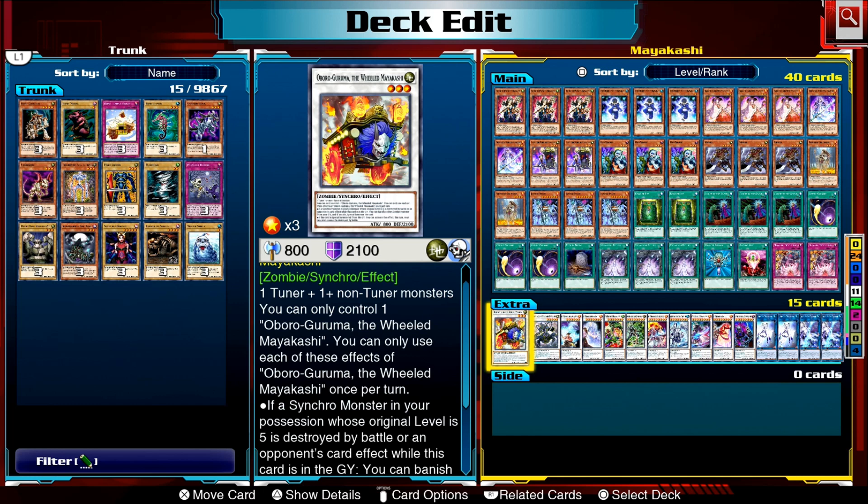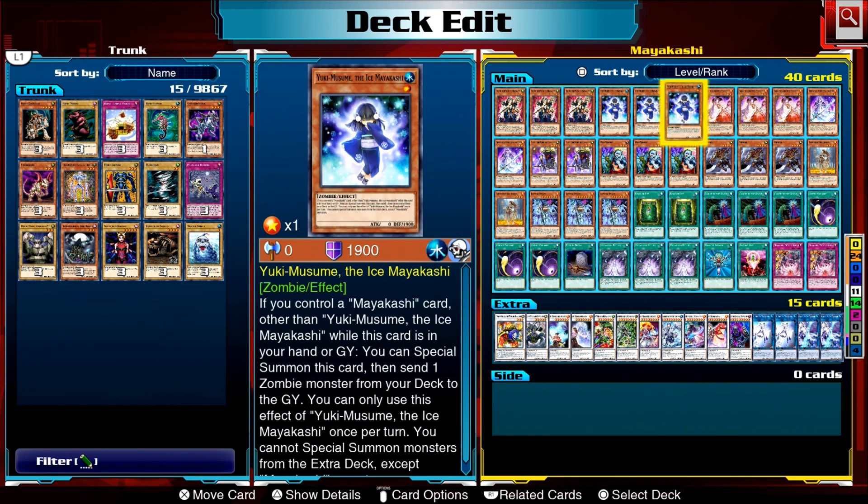Hey everyone, my name is Sean and happy Halloween to you wherever you are in the world. Over here on the channel I am doing Halloween themed decks for Yu-Gi-Oh Legacy of the Duelist Link Evolution and our final deck for this week is Mayakashi. We're looking at this spooky archetype and building a control variant — focusing on a beat-down control deck using their synchro monsters and their main deck monsters.